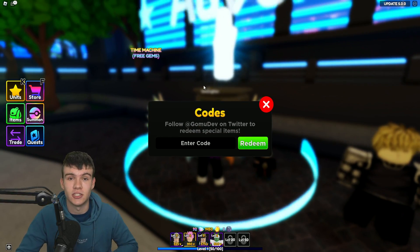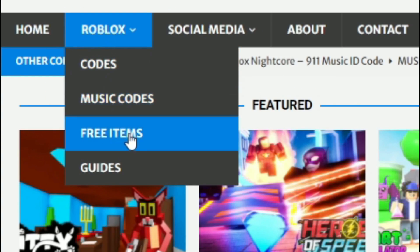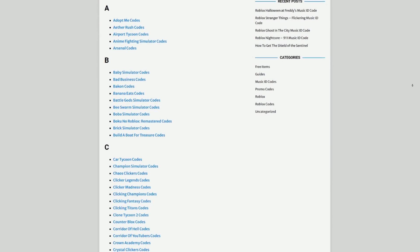If you're fed up with watching YouTube videos for Roblox codes, I've got a solution: rblxcodes.com. On the website you can find game codes, music codes, and tons of other stuff. We cover codes for over 1,000 Roblox games, so if you need a code for a game, it'll be there.